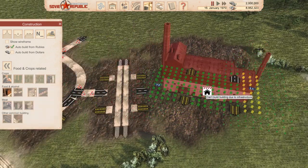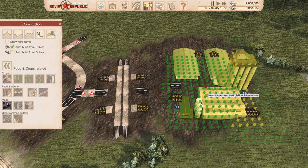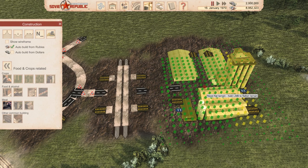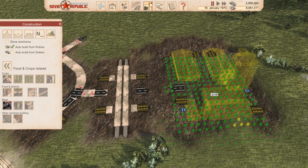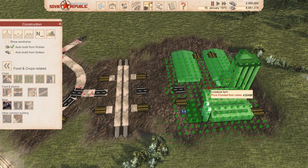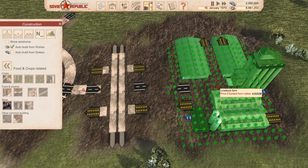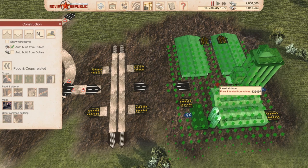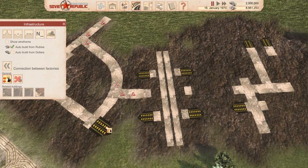That should be good enough. That's the food factory - livestock farm should line up right over here. A little bit of space so that road can lead in multiple directions. Let's flatten the land and try to get it as nice looking as possible. Let's go ahead and look at the infrastructure and get those factory connections happening.